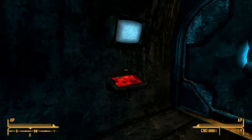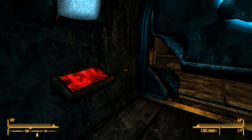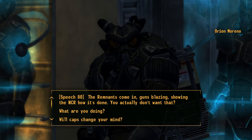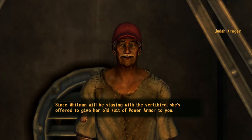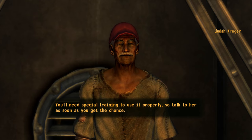Once you've recruited all 5 people, head to the Remnants bunker, go inside, and speak with Judah. If you plan to side with the NCR, you will need to deal with Orion Moreno, either by killing him or passing a high speech check. Once that is done, you can receive power armor training and a suit of Enclave armor.